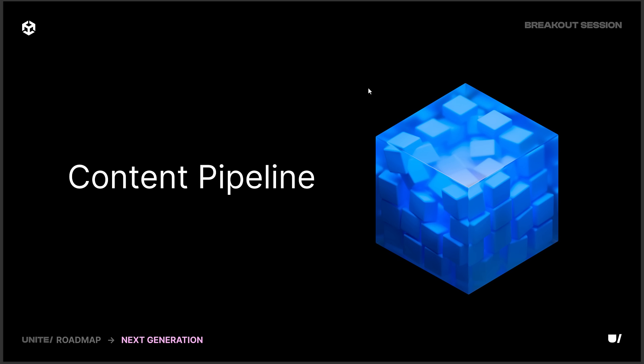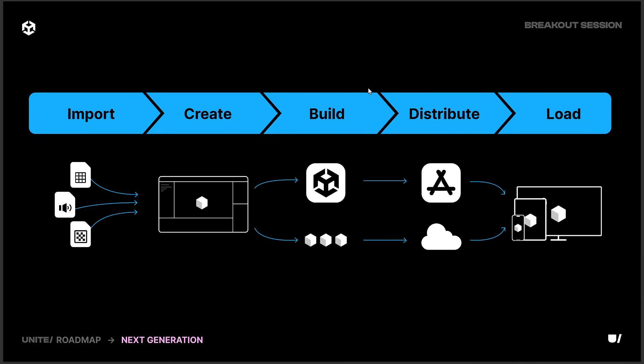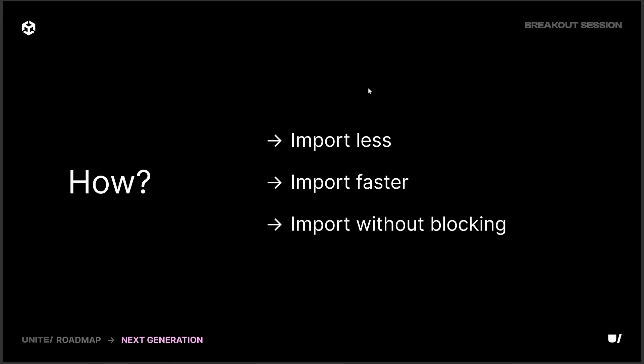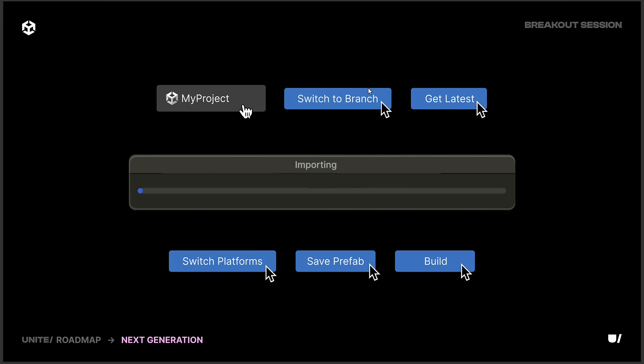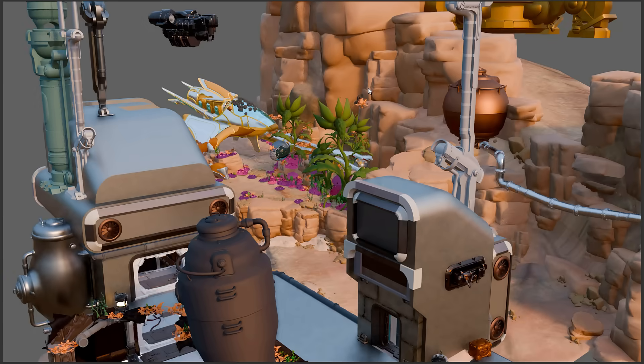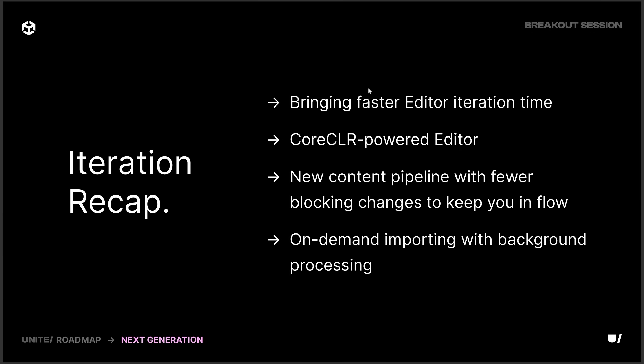Another area they're changing is the content pipeline. What they're doing is basically moving things so that they will build continuously, import less, and it will be done in the background — importing without blocking. So that means when you're bringing assets in, it doesn't just hang Unity like it does today.